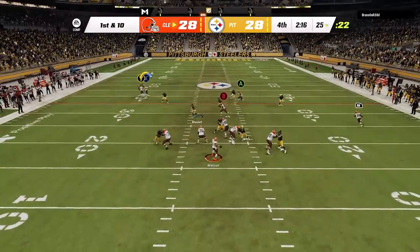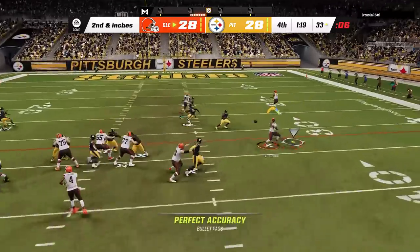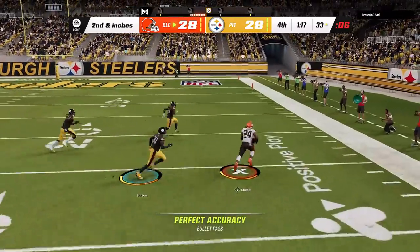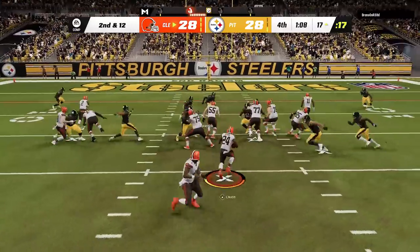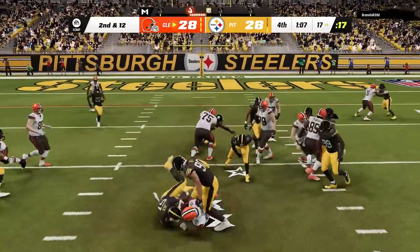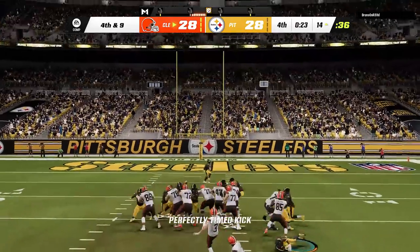Back on offense, I go right back to the Drive H Wheel but I threw it a little bit early, so I have to high point it to make sure I come down with it. Then I can see that the running back is uncovered, so I hit the wheel route to get inside the red zone, and now all I care about is killing clock, so I switch to the run and can care less about getting the first before kicking a field goal to go ahead with 21 seconds left.